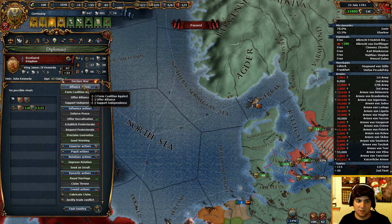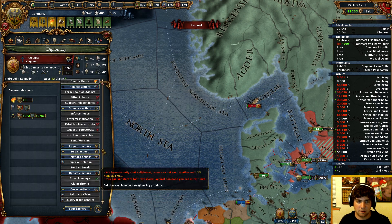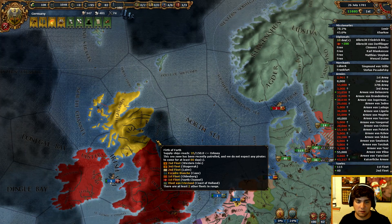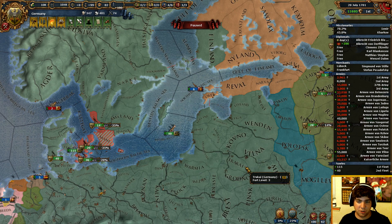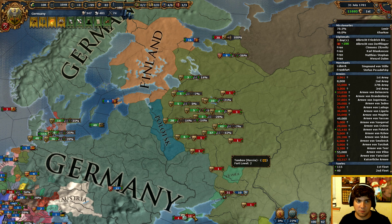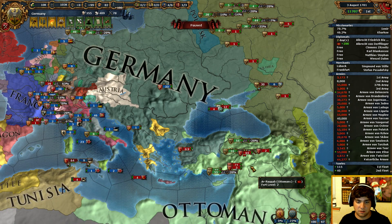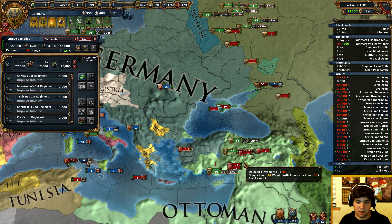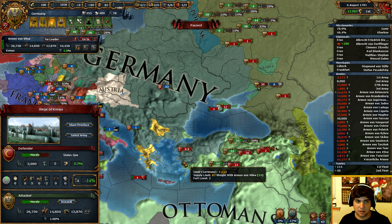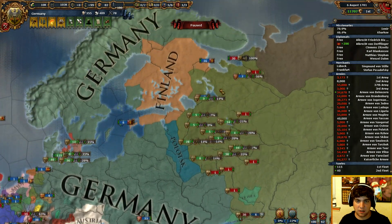Now we should be able to declare war. So much to do, so little time. I think the game will run a little bit more smoothly out here. If we just set up a defensive perimeter about there, then there's no way the Ottomans will be able to get through. They'll be screwed — they can't attack or kill anything.